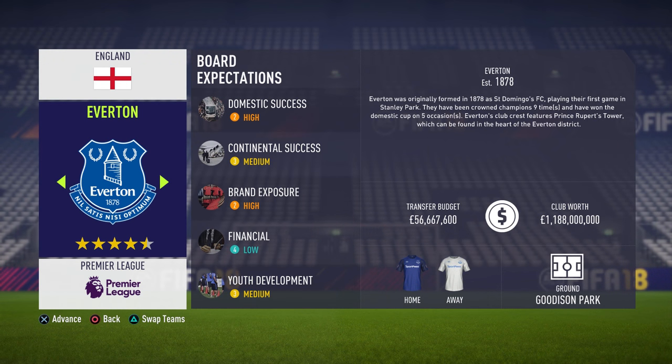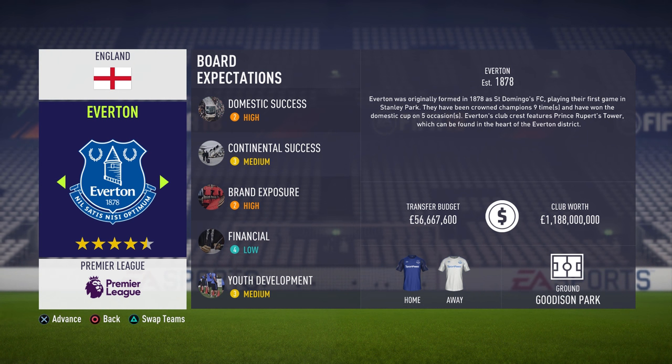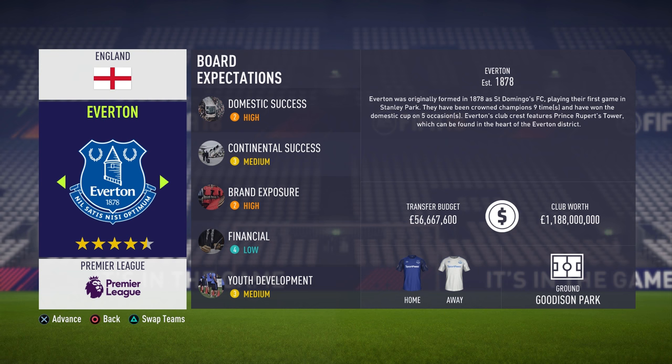Welcome back to a brand new career mode challenge video. Today we're doing a different type of challenge — a full team of the most popular January transfers. I'm going to put the biggest transfer window names into a team, which is going to be Everton because they've already signed Walcott and Tuchel. The challenge is to see if a full team of January transfers can win the league.